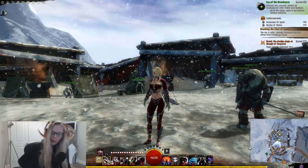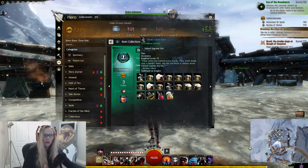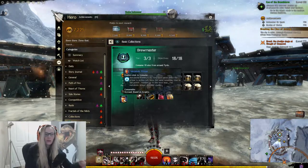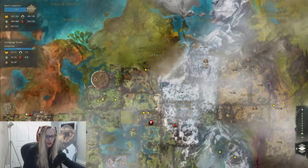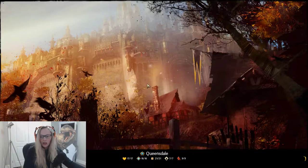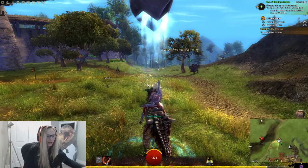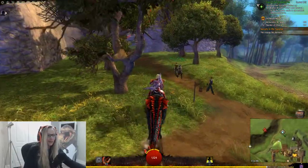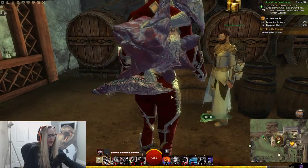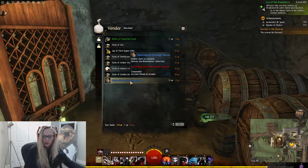Hello everyone, today we're doing the Brewmaster Collection. You get the ale stein, drink it, and you get a primer at the end. To get started, we need to unlock the collection — there are a few different bartenders or brewmasters around Tyria. I'm choosing the one here in Queensdale at the Kryden waypoint. You talk to the camera master brewer and get his manual, which opens up the collection.